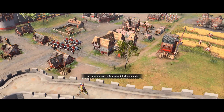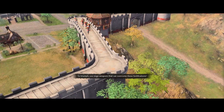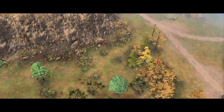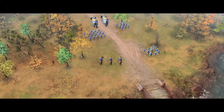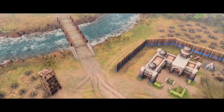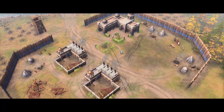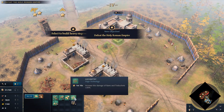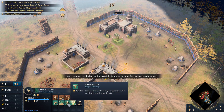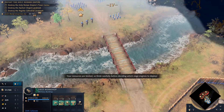Your opponent seeks refuge behind thick stone walls. To triumph, use siege weapons that can overcome these fortifications. Your resources are limited, so think carefully before deciding which siege engines to deploy.